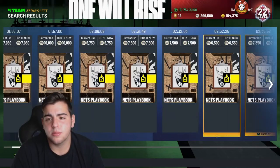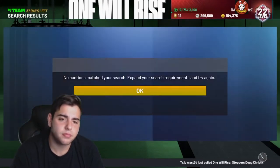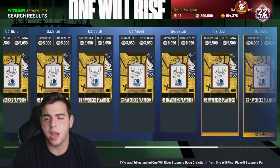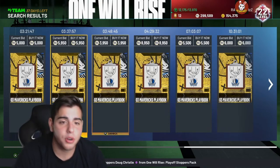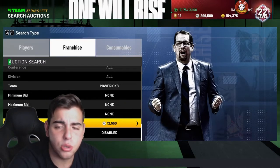Another playbook that's been pretty solid is the Nets playbook for some odd reason — it's at 4,900. Not bad. And then we got the Mavs playbook. It's got to be the gold playbook. The Mavs playbook is pretty decently expensive. There's not that much listed — there's one for 3,900 which I might scoop, because supposedly this playbook is pretty good.